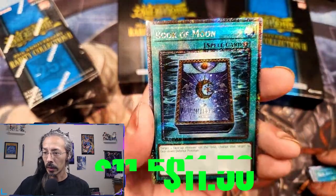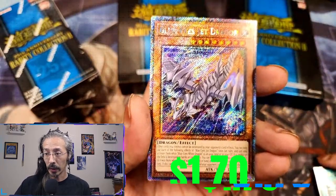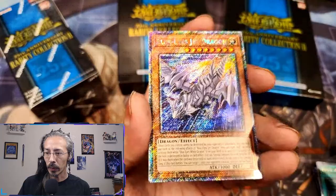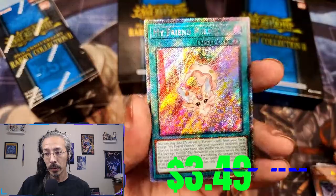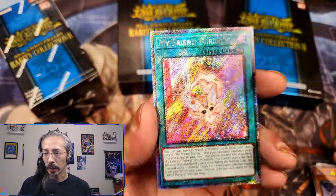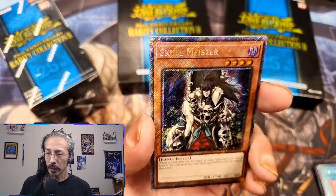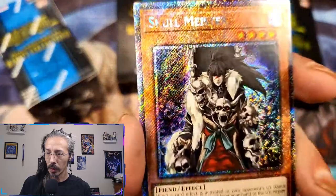A QCR Book of Moon, a platinum secret rare Blue-Eyes Jet Dragon — I'm so glad they upgraded the platinum secret rare rarity — a platinum secret rare My Friend Pearly — god damn, look at the shine on that — and another platinum secret rare Skull Meister. Just look at him, he looks so serious.